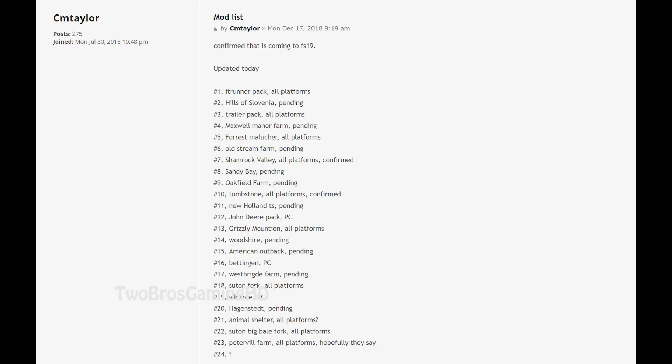Animal Shelter is coming on all platforms, Sutton Big Bell Fork on all platforms, and Peter Will Farm on all platforms. The source CM Taylor confirms these are all coming to Farming Simulator 2019. The game is out now and will probably exist for years, so it could all be true — but there's no ETA on any of these mods, so we're just going to have to wait.